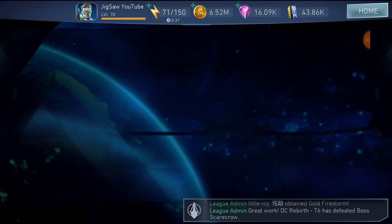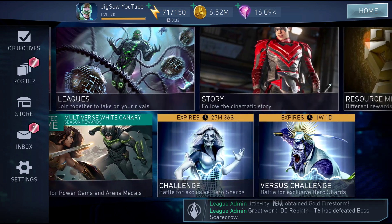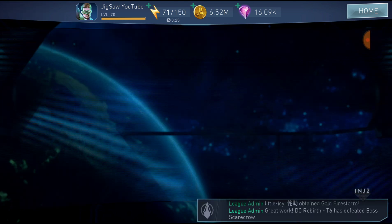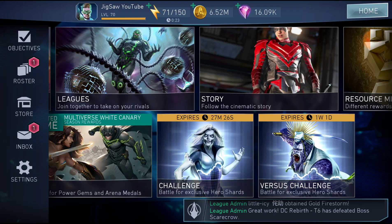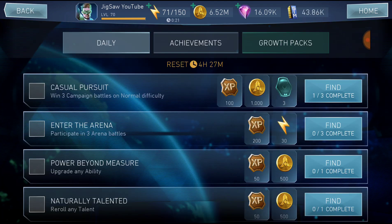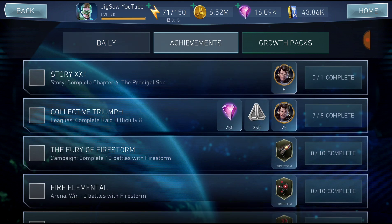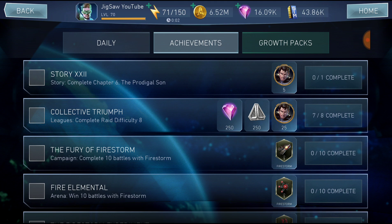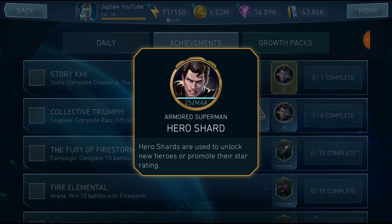Second: story mode. You need to finish this as quickly as you can to get some extra gems for your progress. You will receive those gems as achievements. Story mode completing chapter 6 — the first chapters will give you gems, and after that it will give you Armored Superman hero shards, which is very useful for a beginner because you can unlock a character for free.